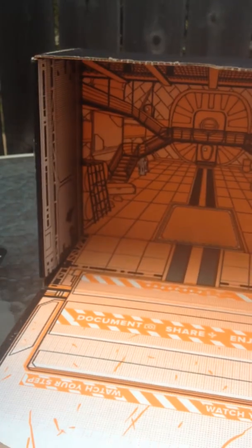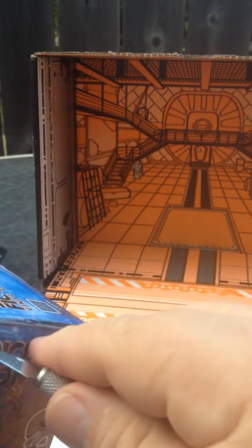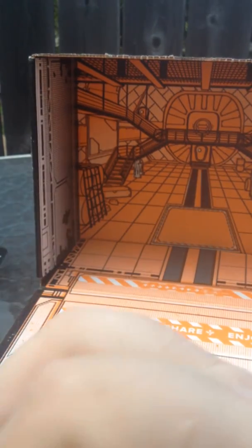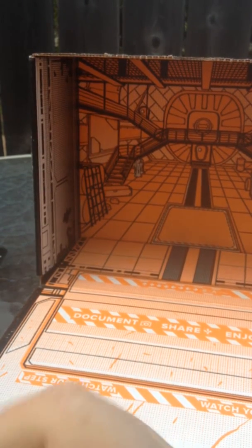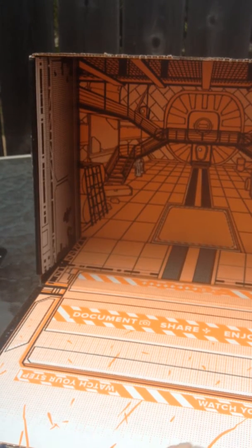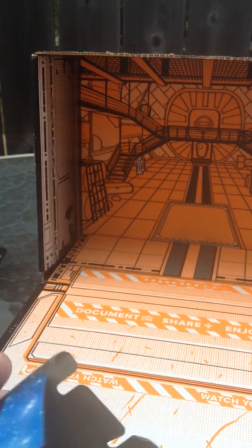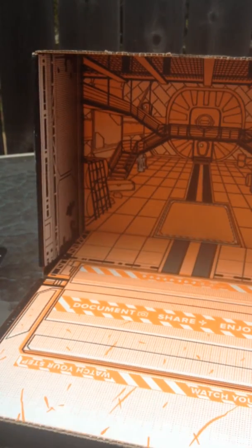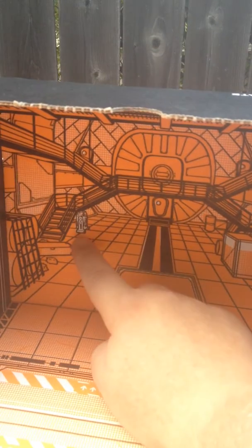Here we go — the interior of the Serenity. I'm wondering if my little figurine is from Serenity. I see something interesting in this diorama. If you look closely on the left side, back in the corner, you'll see — zoom in on him. R2!